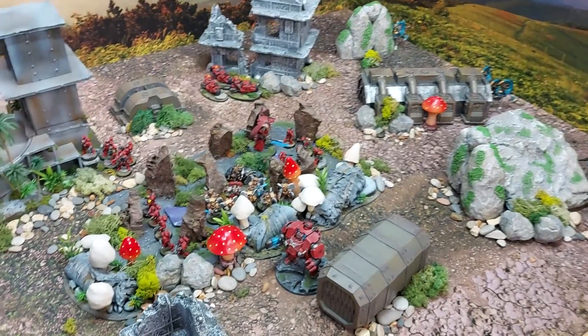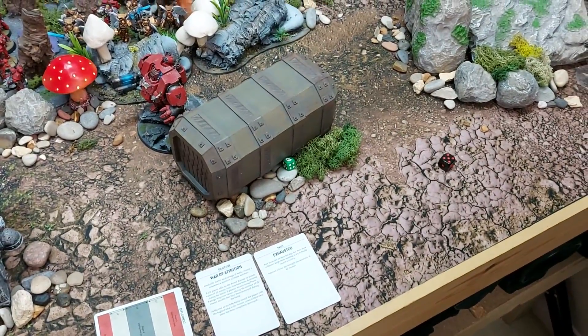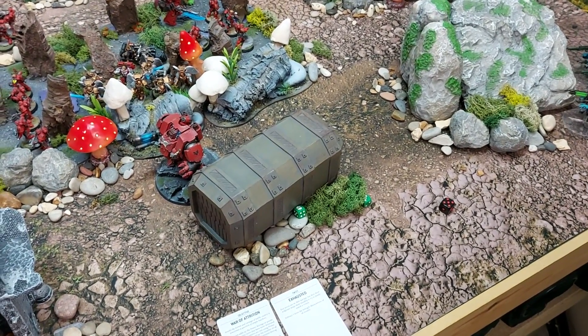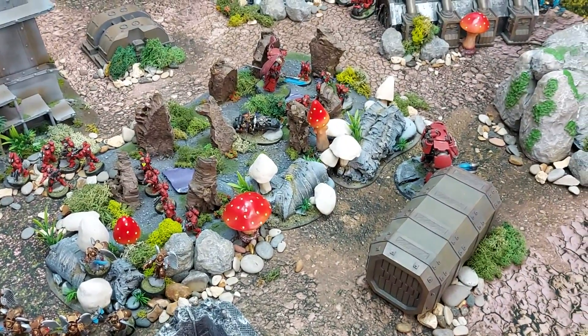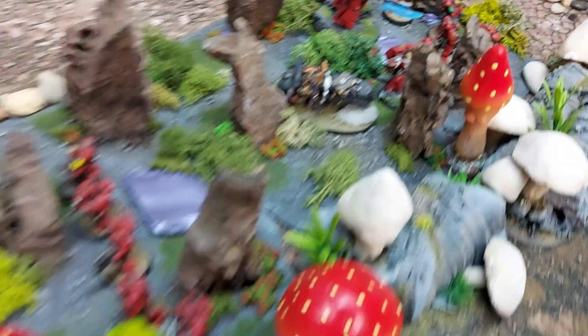After deployment we roll to see who goes first — Blood Angels go first. In the command phase, Mantra of Strength is chanted, and the Sanguinary Priest uses the Blood Chalice ability, placing it on the Sanguinary Guard.